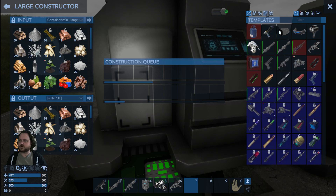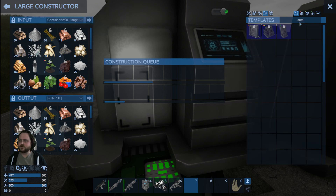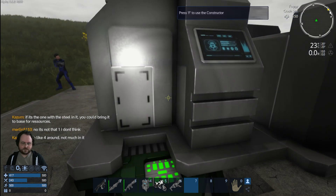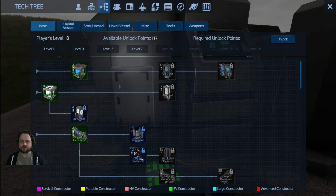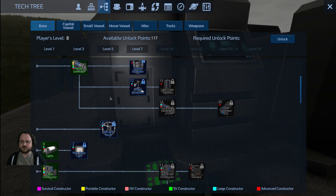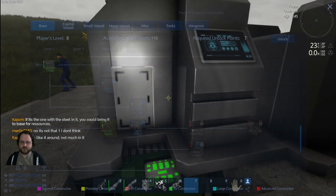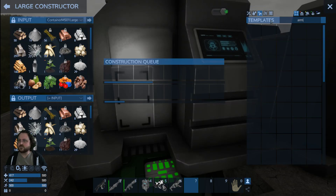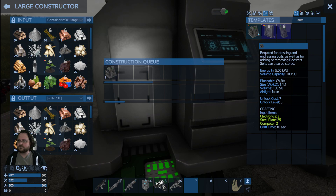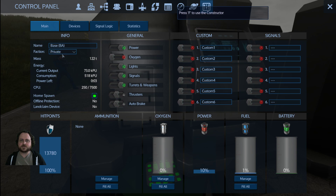Oh yeah, and we need an armor locker. Hold on, can we get an armor locker? I don't have any unlock. Let me unlock an armor locker. I'll build that and then people can kit themselves out. Right here — unlocked. Build an armor locker, queue up a light armor, and I'll place both. Let me change the permission back to our faction so anyone can access this.